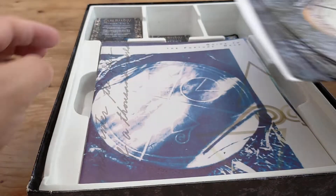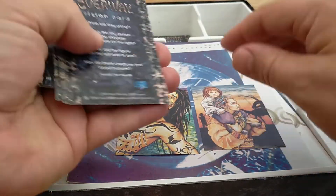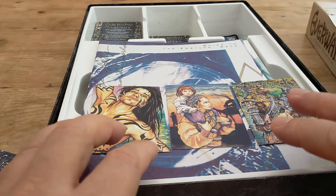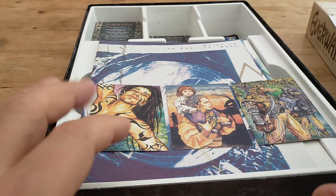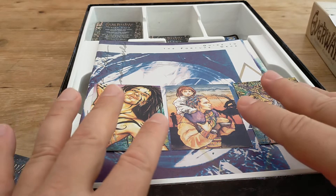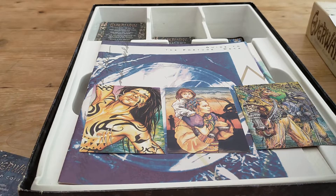The vision cards are meant to inspire you. Let's grab some — so we flip this over and we've got a woman with a parrot, some weird dog people. I could use these vision cards to inspire my character: am I the pirate person, am I the woman, am I the child, or maybe I'm one of the dog people? This will help inspire the framework of who your character is.